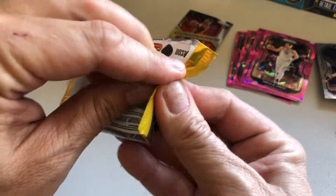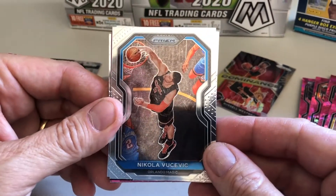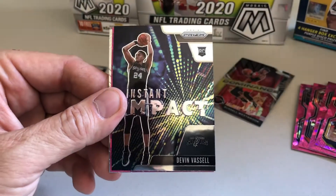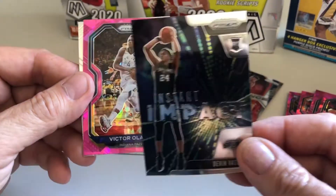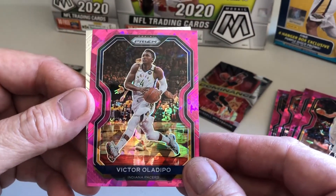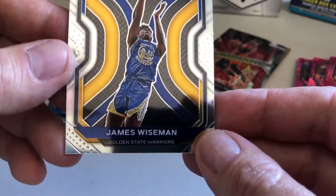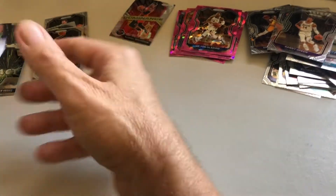Down to three packs now — pretty nice cards, I have to admit. Their Prism is always nice. We got Nikola there, Danny Green of the Lakers, and an Instant Impact of Devin Vassell — rookie card, that's a nice card. And we got a pink of Victor Oladipo. And we got a rookie card of a Warrior, James Wiseman — that's a good one. It's not a silver, but that's all right — that's a good pull, we'll take it.